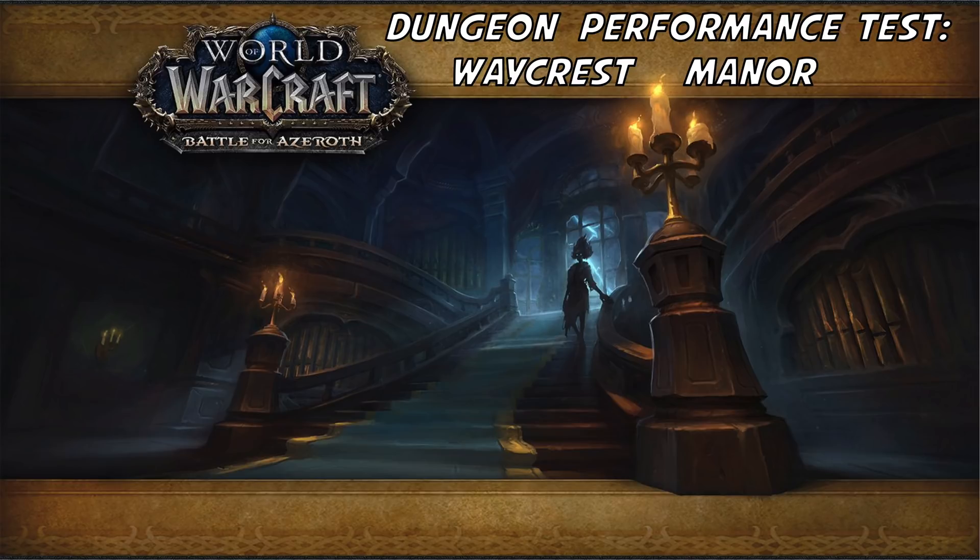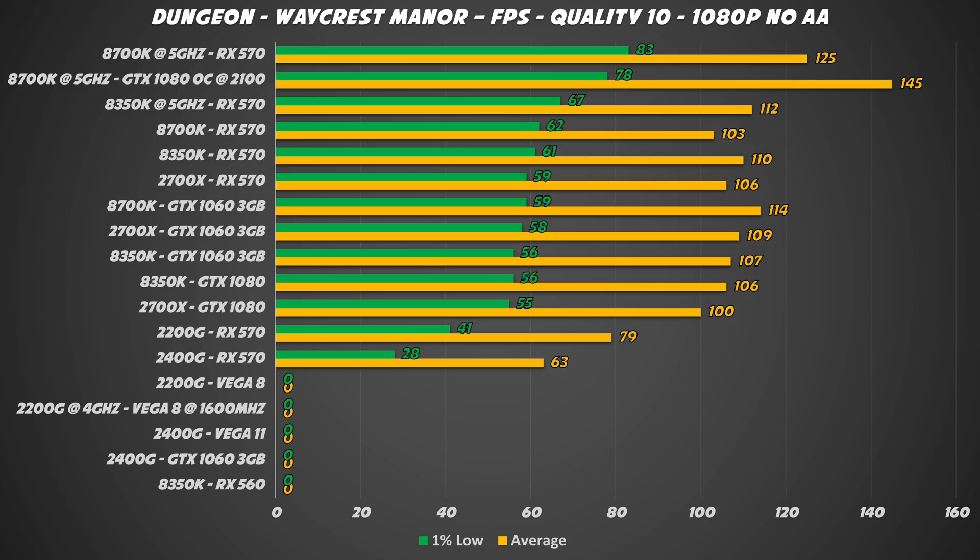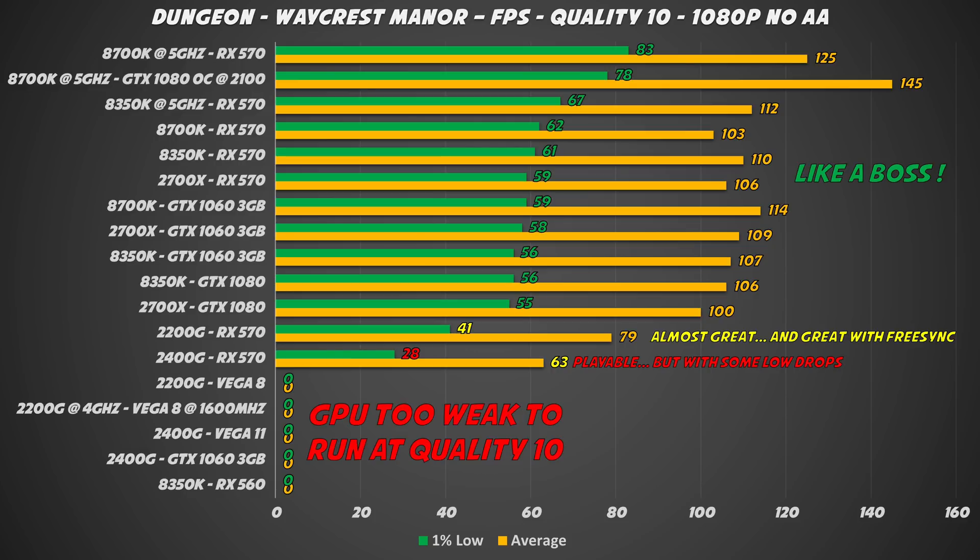Last but not least, the dungeon performance test. I chose Waycrest Manor because the storyline is awesome and you can clear it in 15 minutes with a good party. There's not too much trash mobs, so it's more boss-focused and perfect for this type of benchmark. In this benchmark I'm using the 1% lows as reference. Capturing the lowest 1% of framerates is very useful to understand how low your framerate can drop in a big fight such as a large pull or a boss fight.